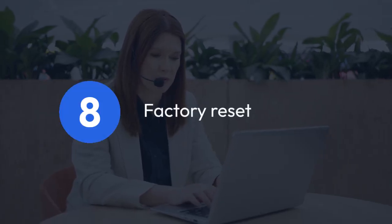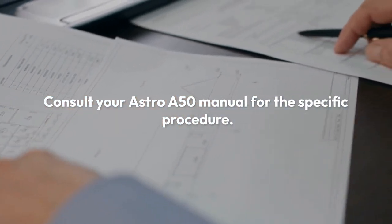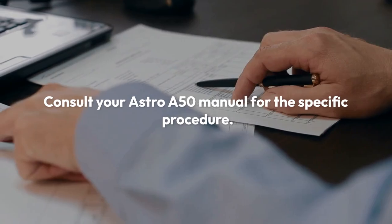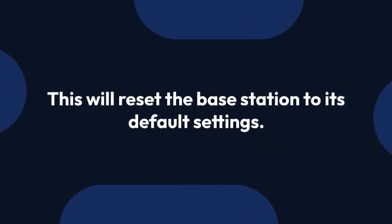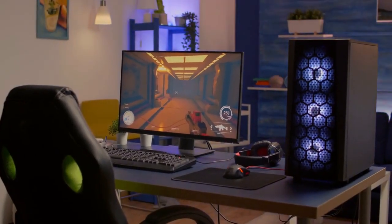Before contacting support, try a factory reset of the base station. Consult your Astro A50 manual for the specific procedure. It usually involves holding down a button combination on the base station for a few seconds. This will reset the base station to its default settings, which can resolve many software-related problems. Be aware that this will erase any custom settings you've made.